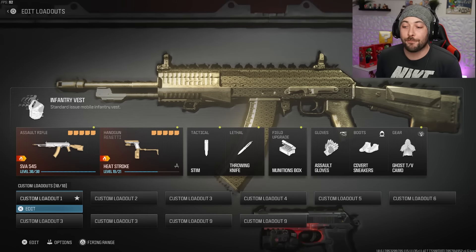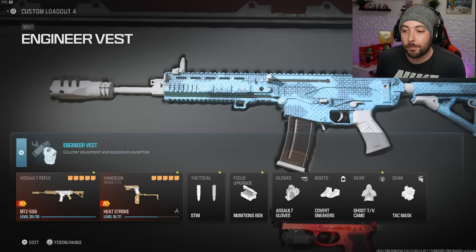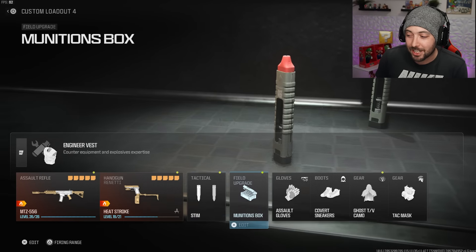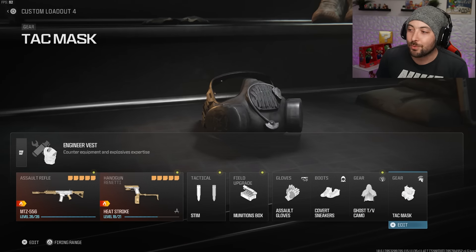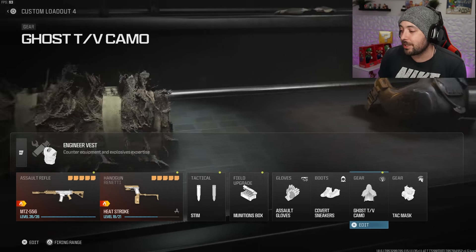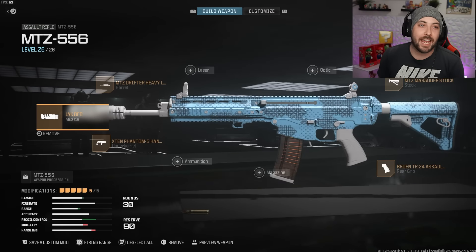The first one is the MTZ 556. I'm running Engineer Vest on this one — you get two stem shots and a fourth perk slot. Tac Mask is really great especially on small maps where people throw stuns and flashes everywhere. I've also got Ghost, Covert Sneakers, and Assault Gloves, plus the two stims.